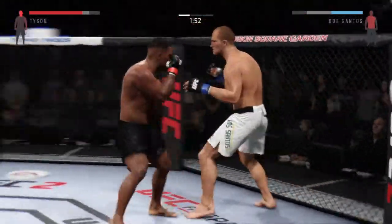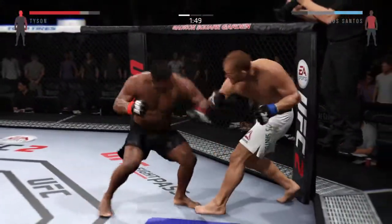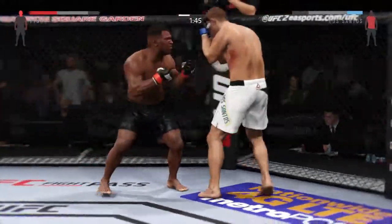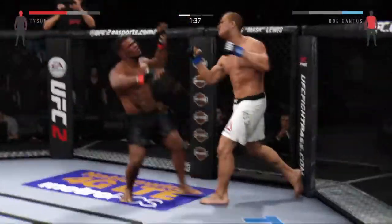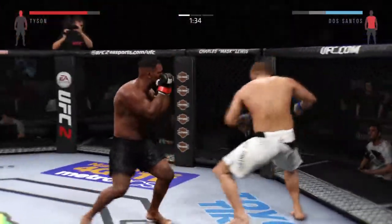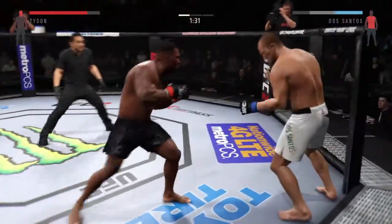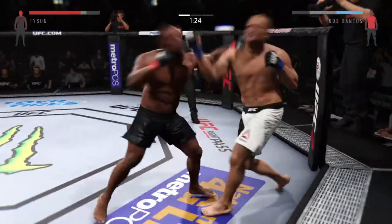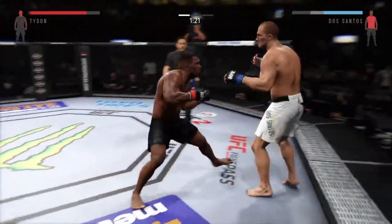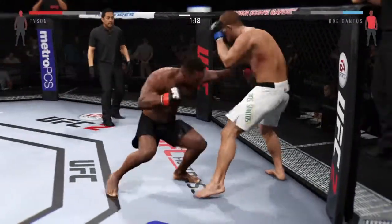Solid right hand. Strong jab — they're trading strikes here. There's a nice combination. Hard straight punch. Huge uppercut. He heard him with that right. Big shots, and another jab. Hard jab, nice combination. Beautiful body shot there too — he connects again.